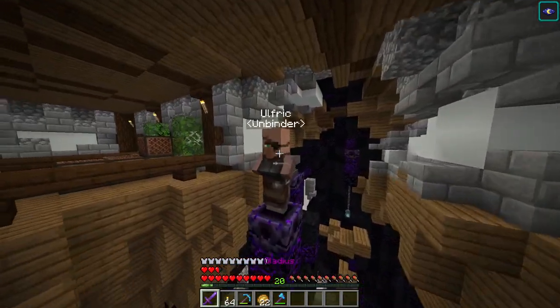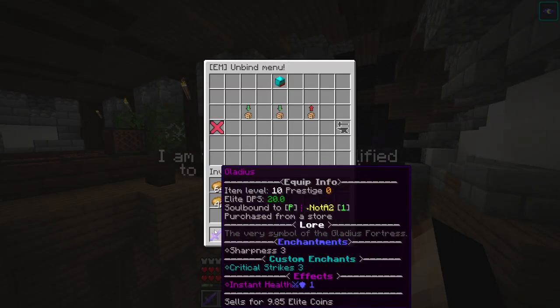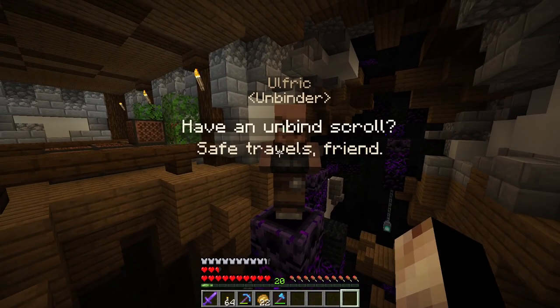The unbinder basically unbinds your items. Each item you get is bound to you, which means if you drop it, others can't pick it up until you unbind it. You can get unbind scrolls from the vote crate.